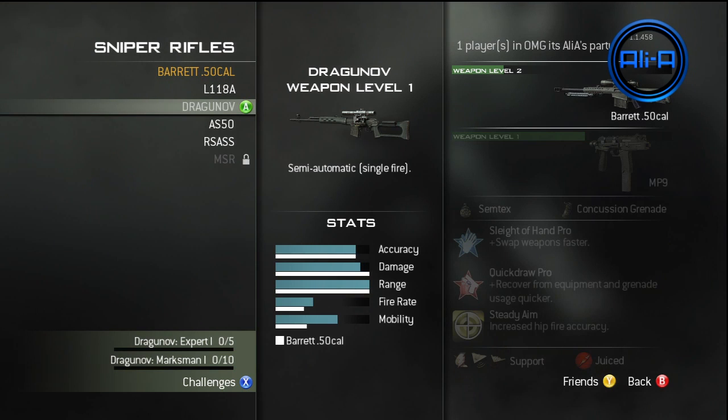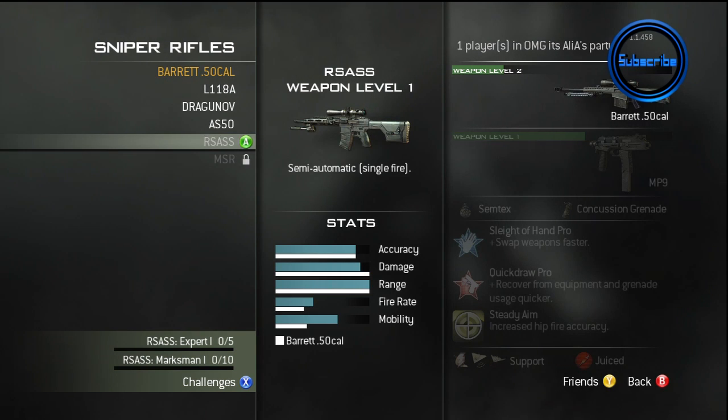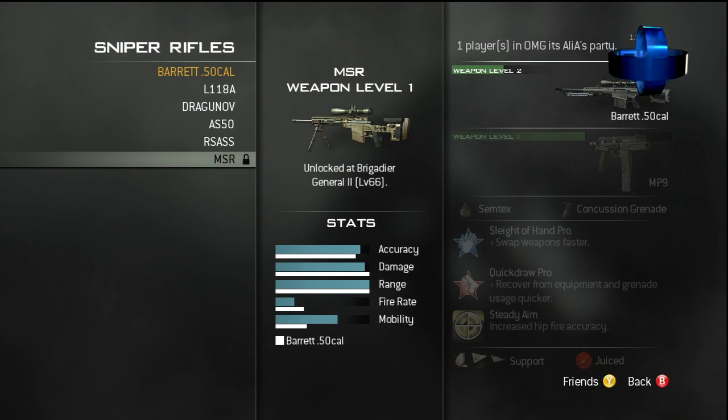The Dragnov and the AS50 — I don't have details on when they're unlocked, but it's quite early on anyway. I'm only ranked 41 or so, so it's going to be under 41. But the RSASS is unlocked at rank 44, and then the MSR of course at rank 66.